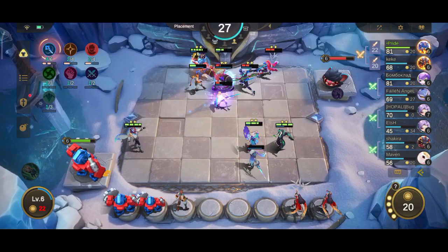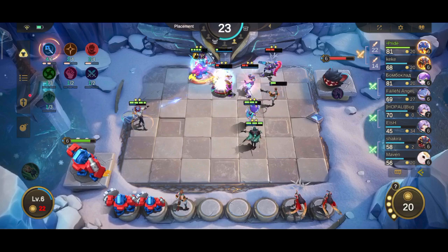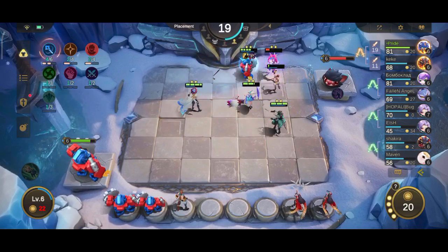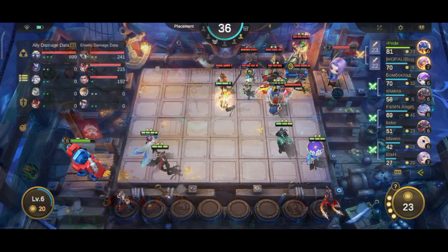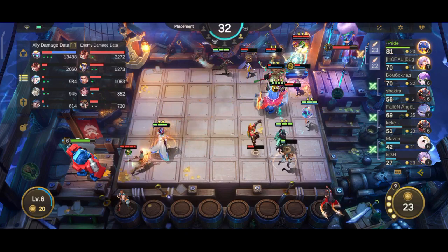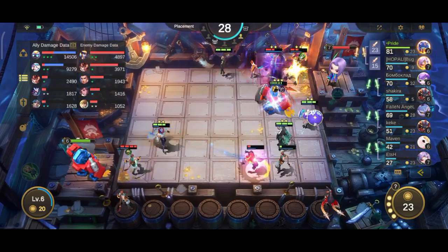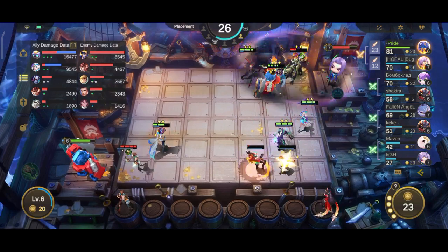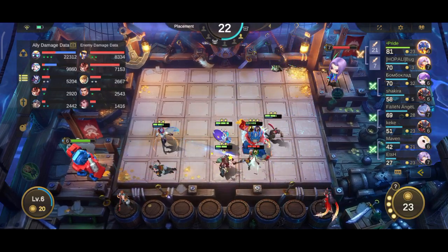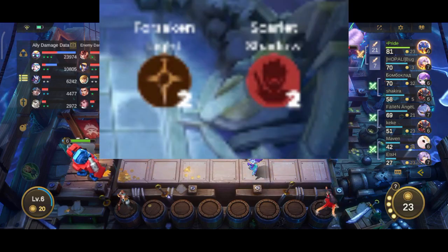The mage synergy is one of the most difficult synergies to build in season 12. This is because they do not have a one-gold hero. Another factor is that three out of the six heroes are four-gold and above. Because of this, you need to use multiple supporting synergies to carry you through the early to mid game. The two most popular of these are Forsaken Lights and Scarlet Shadow.